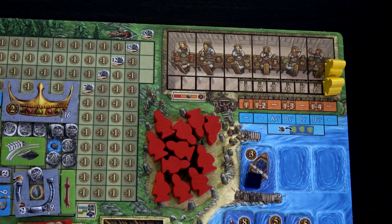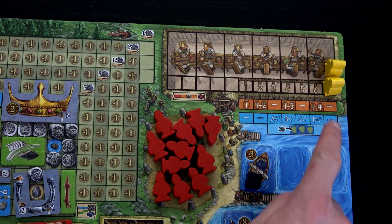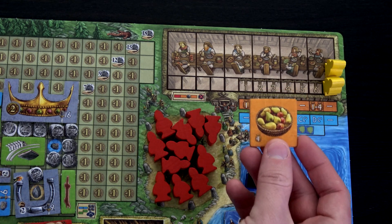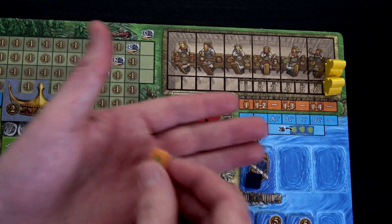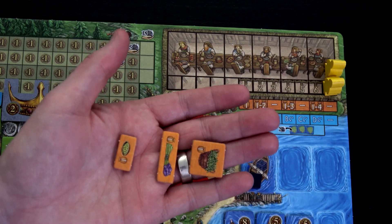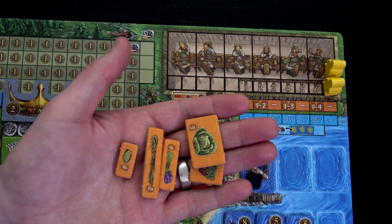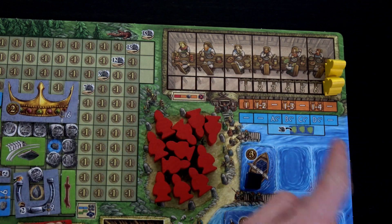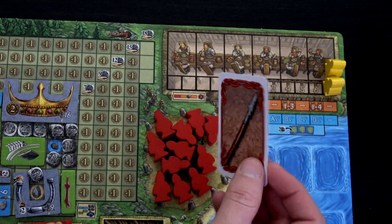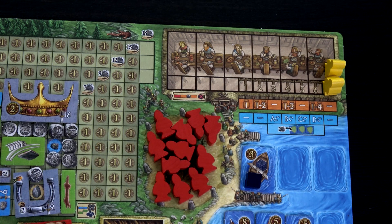Then we do our harvest and we gain goods one through four. The new good we have is fruit — plus peas, flax, beans, grain, and cabbage. We'll flip our exploration board and draw a weapon: a spear. We flip board D and put coins on the others, then start our action phase.